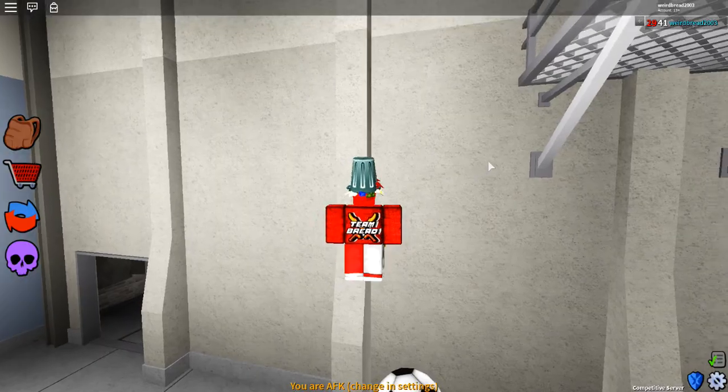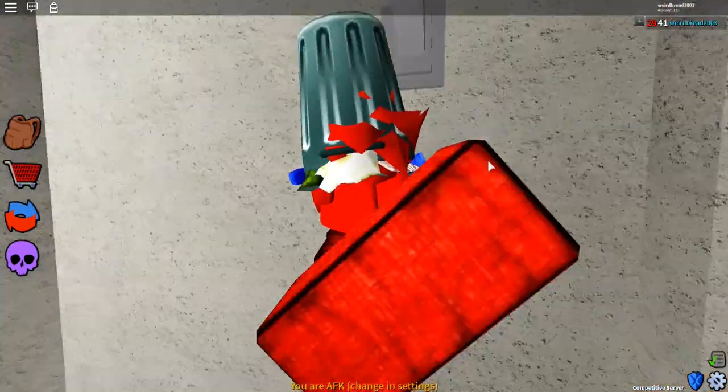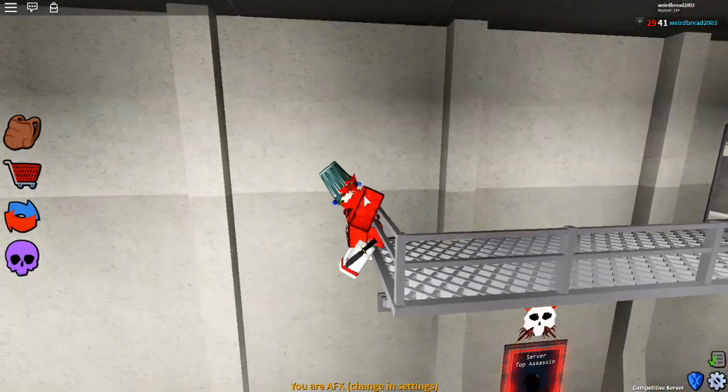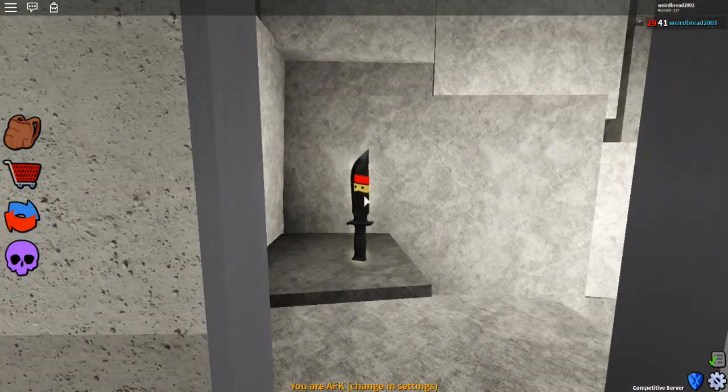Do the parkour like this. I almost did it, but I don't know why I just — okay, so you're going to want to just do this and then jump, and you just beat the obby that easily. And now there's a free knife right here.